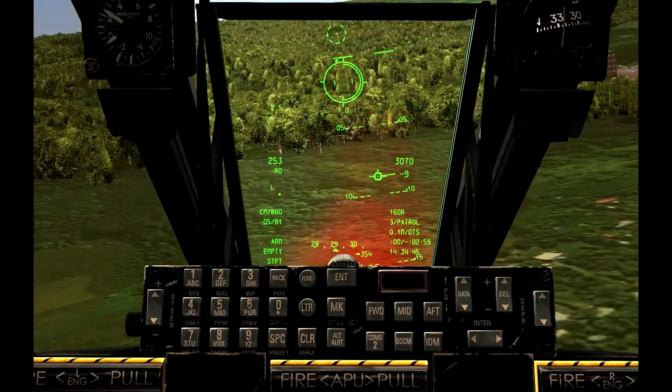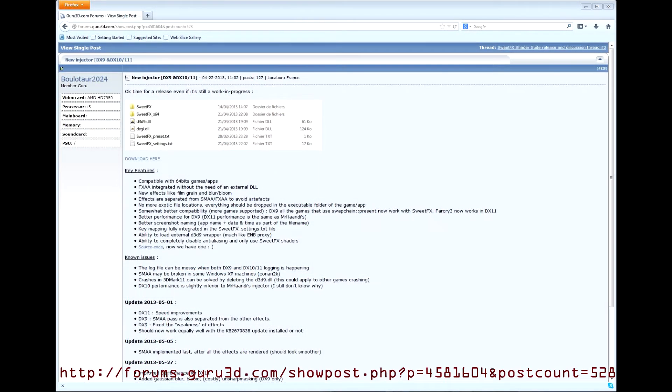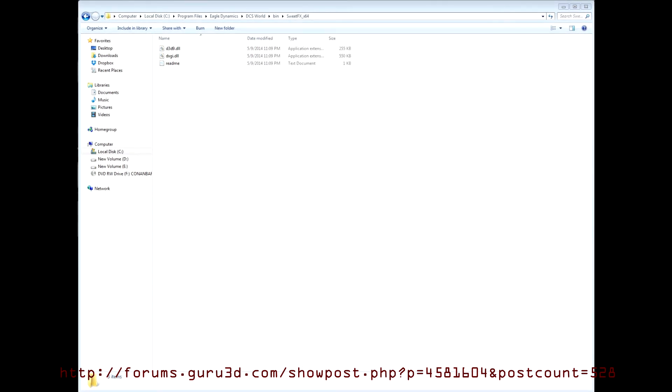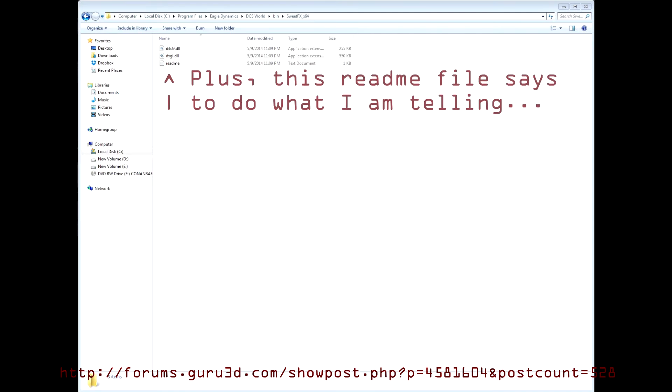I'll lay out the steps to install and get SuiteFX working here. First, go to the forum post and download SuiteFX from the link provided just underneath the image of the folders. Second, unzip the folders into the Eagle Dynamics, DCS World, BIN folder. The two SuiteFX folders will be in the BIN folder, along with the SuiteFX README, PRESET, and SETTINGS files, and the D3D9.DLL and DXGI.DLL files out among the loose files in the BIN folder. Third, go into the SuiteFX X64 folder and copy and paste D3D9.DLL and DXGI.DLL back out into the BIN folder, overwriting and replacing the files that you initially put there. This is necessary because dcs.exe is a 64-bit executable and thus requires 64-bit compatible DLL files for SuiteFX to work — this was a major stumbling block for me.